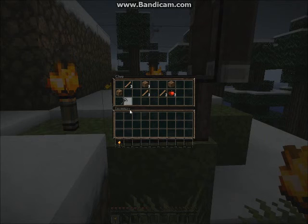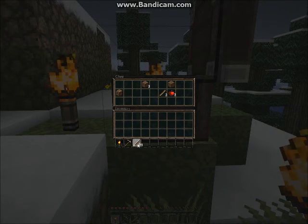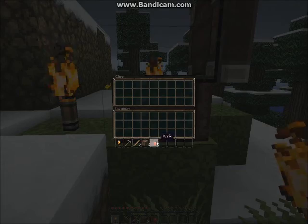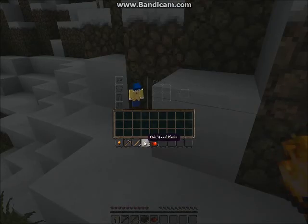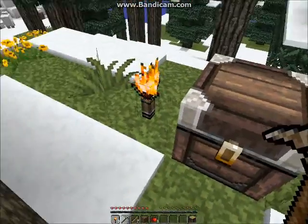Okay, so let's see what we got. We got a stone pickaxe, quite a bit of sticks, a little bit of wood, and three apples. Sounds good to me. We got the free stuff, so let's go ahead and make a crafting table. We already have a chest, and three torches.